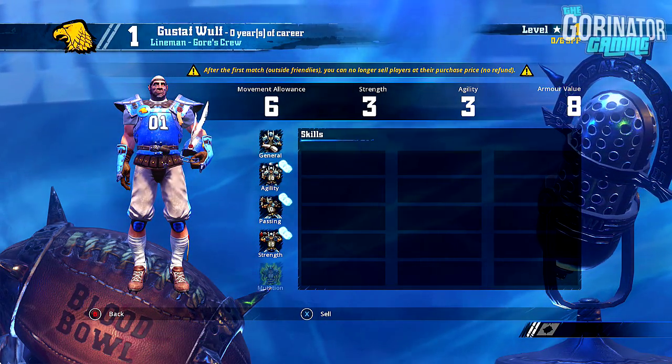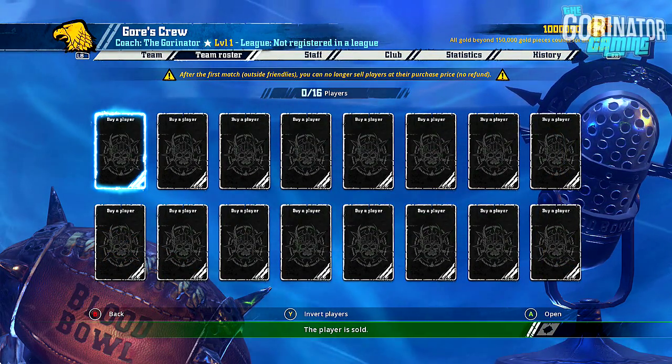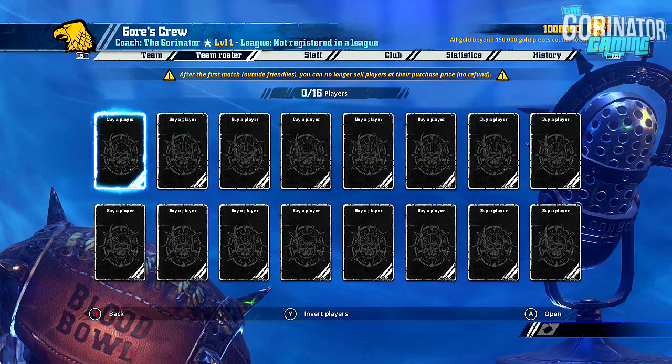Then what you have to do is click on the player once again to go to their stats, and just press X to sell them, and then the achievement should pop up. So there you go.